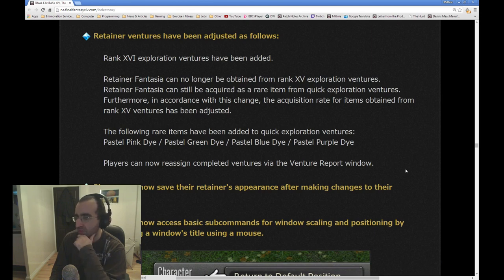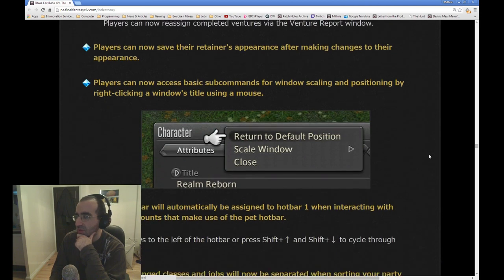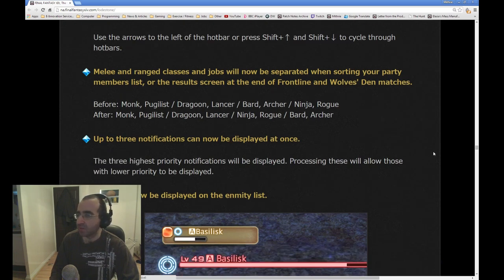The acquisition rate of items obtained from Rank 15 Ventures has been adjusted. New items have been added to Quick Exploration Ventures — these are just new colors and new dyes. Players can now save their retainer's appearance after making changes. Players can now access basic settings for window scaling and positioning by right-clicking the window title using a mouse. The pet hotbar will now automatically be assigned to hotbar 1 when interacting with objects or mounts that use the pet hotbar. When you're on a mount you can't use abilities, so this makes it easier, probably especially for PlayStation players.